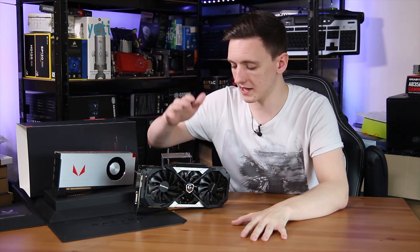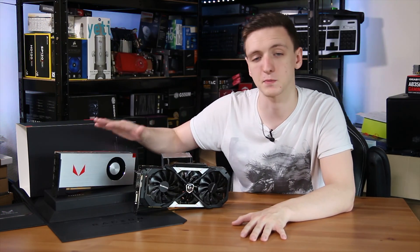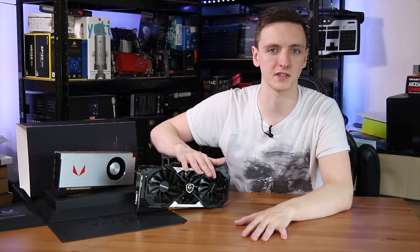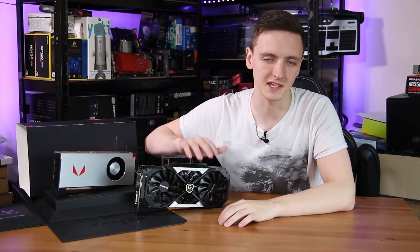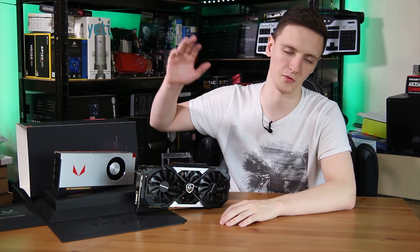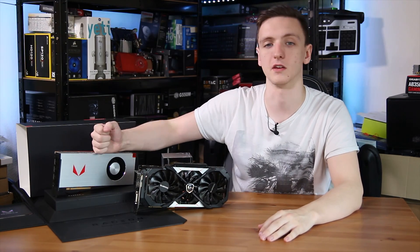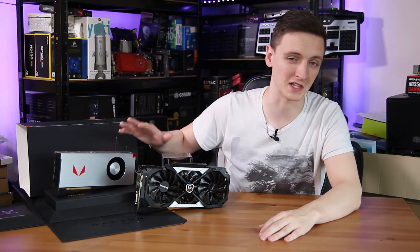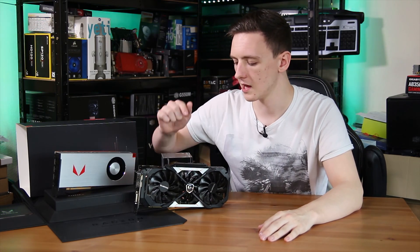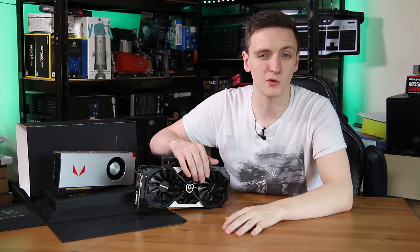In terms of pricing, this specific 1080 is a little bit more expensive than the RX Vega at this point in time. The Aorus Extreme Gaming version is going to be fairly similarly priced in terms of the RX Vega 64 versus the GTX 1080. And obviously they have the same amount of memory, although the Vega card does have HBM2 memory and a 2048-bit bus versus a considerably smaller 384-bit bus with the 1080. So without further ado, let's get on to the benchmark results.